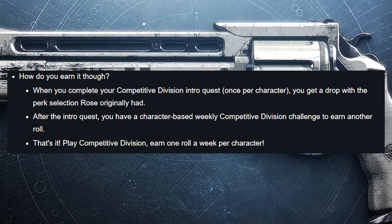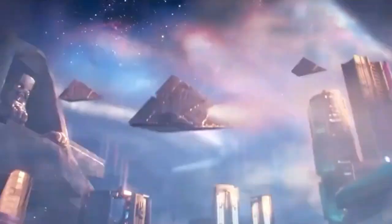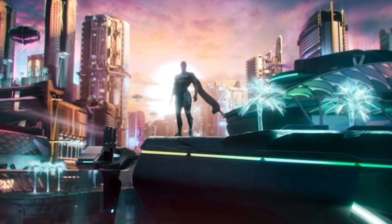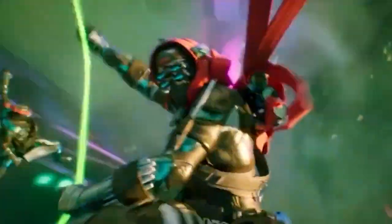To get The Rose when Season 19 begins, you'll first have to complete the Competitive Division Intro Quest. This is completable once per character, and when you complete it, you'll get a drop of The Rose with its original perks. After completing this introductory quest, your character will have a weekly challenge in the Competitive Division, and by completing this challenge, you'll be able to earn a random roll of The Rose, giving you the ability to earn three random rolled versions of the Rose each and every week between all of your three characters.